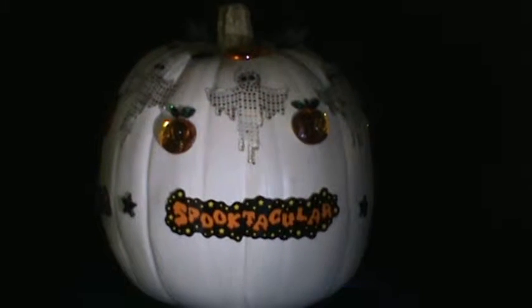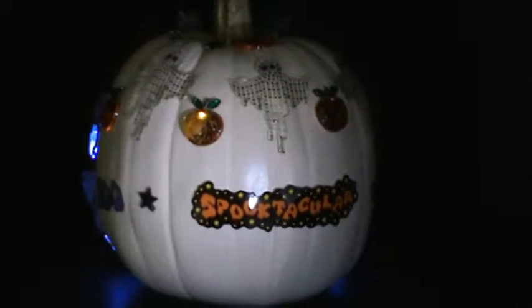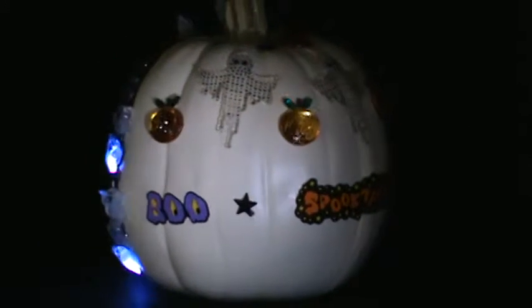Ghost stickers enhance the back. Glow in the dark paint highlights the tree, and a black cat guards the forest front.